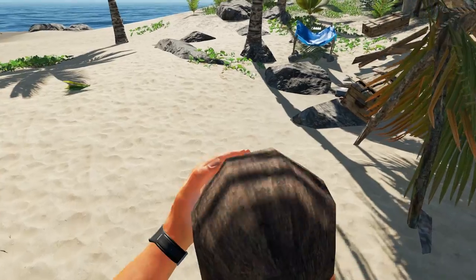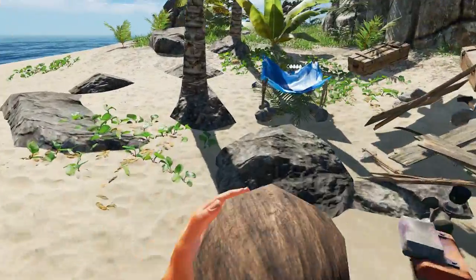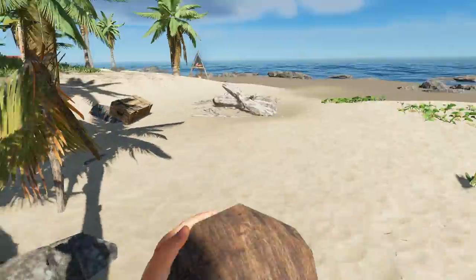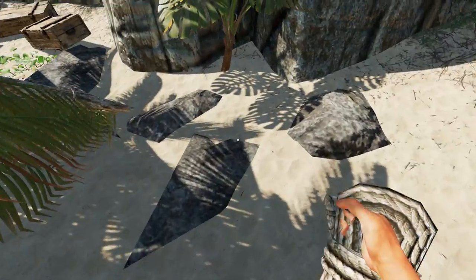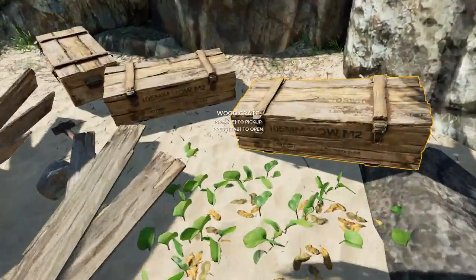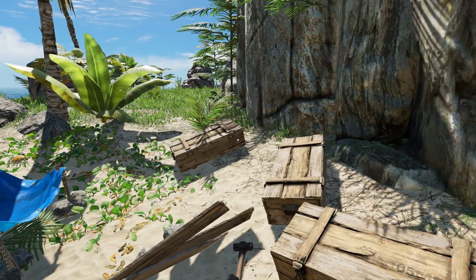By the way, if you want to get water out of here you have to use a container. Right now I'm using coconuts - that's gonna change eventually. I'm not gonna go general exploring, I'm gonna go shipwreck exploring. Take a look at the shipwrecks around here, make sure I got them all. And that's what we're gonna do today.